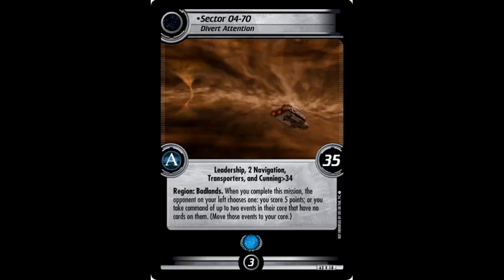This first mission is in the Badlands, and when you solve it, your opponent either has to let you gain 5 points or give you 2 events from their core. First thing that I want to do is look at your missions and do the math — is it going to be significantly easier for you to get those 5 points? Because you really can't count on them. But this mission itself is worth 35 points, so you're getting that either way.